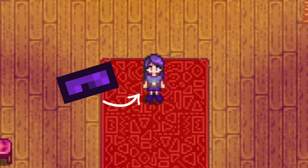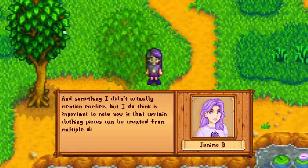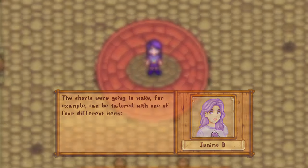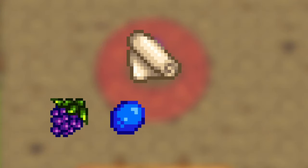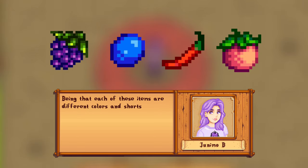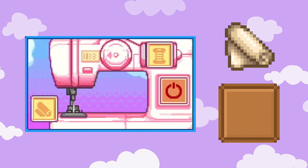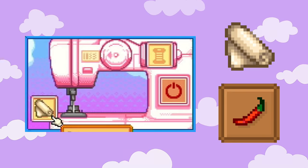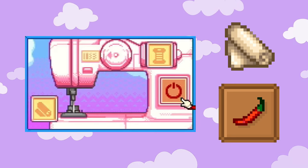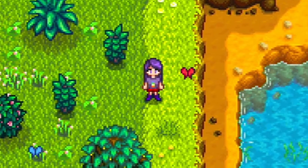For the bottoms, I am a shorts girl, and something I didn't mention earlier but is important to note is that certain clothing pieces can be created from multiple different items. The shorts we're going to make, for example, can be tailored with one of four different items: a cloth and a grape, a cloth and a blueberry, a cloth and a hot pepper, or a cloth and a melon. Being that each of these items are different colors and shorts are a dyeable clothing piece, depending on which item is used, the shorts will come out a different color. For the purposes of this video, we will make our pair of shorts with a hot pepper so that we can really emphasize the dyeing process. Adding cloth to the left slot and our item to the right, after running the machine, we've created our shorts. These have come out red and the signature color is obviously purple, so it's now time to dye them.